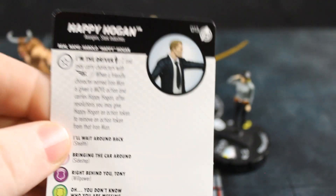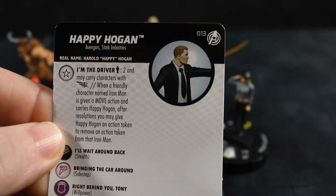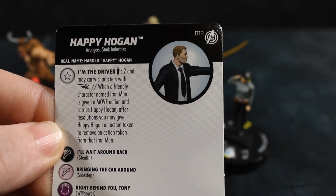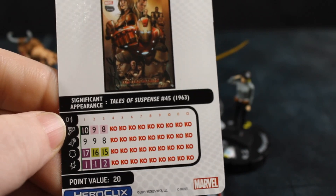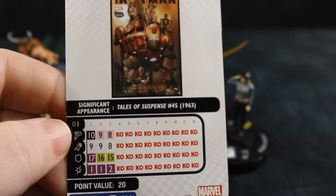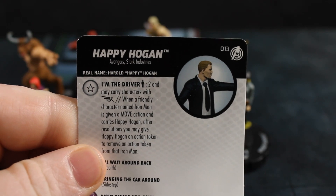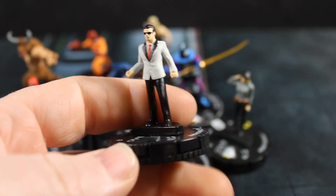Next up we have Happy Hogan — looking pretty cool, just a guy in a suit. His trait is I'm the Driver: passenger-2, may carry characters with the flight symbol. When a friendly Iron Man is given a move action and carries Happy, after resolutions you may give Happy an action token to remove an action token from that Iron Man — so he can essentially be taxied for free, which is pretty cool. He's got 10 movement with Stealth, 1 damage with Close Combat Expert. For 20 points, he's another Stark Industries Avenger taxi — I could definitely see running two of them.